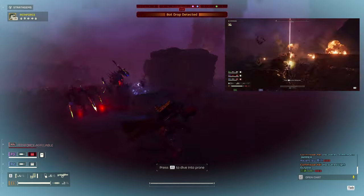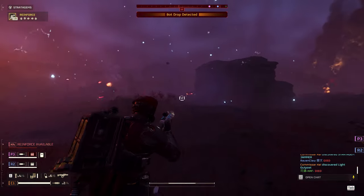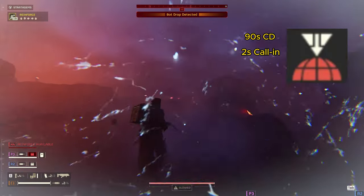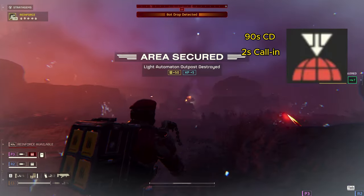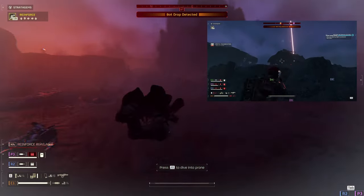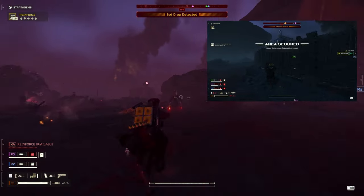One shot from the Plasma Purifier will stagger anything smaller than a Hulk, making it extremely effective at pushing back the bots. As for the Orbital Precision Strike, with only a 90-second cooldown and a 2-second call-in time, this stratagem works wonders for taking out high priority targets. It hits about as hard as the 500kg, but is in my opinion easier to manage with its faster call-in time and lower cooldown.